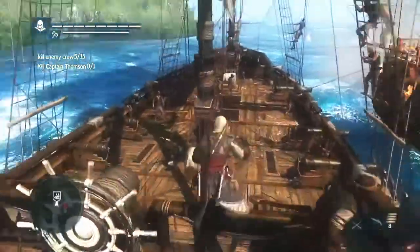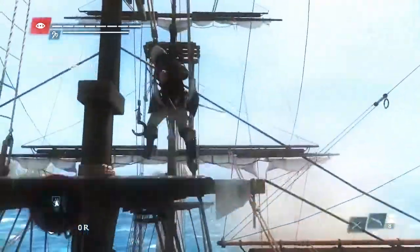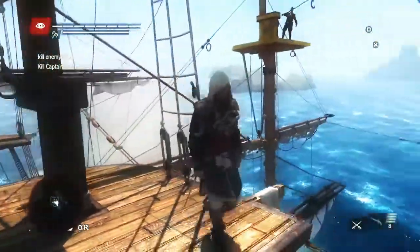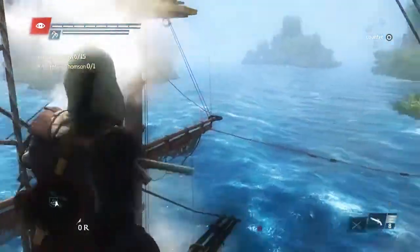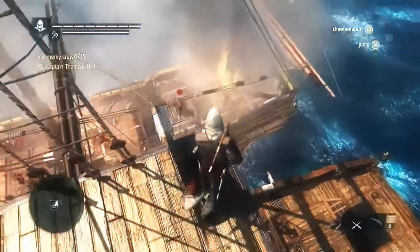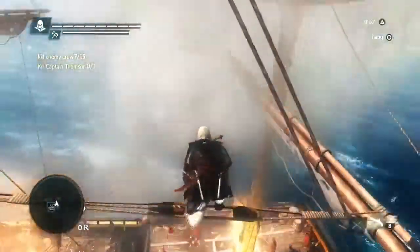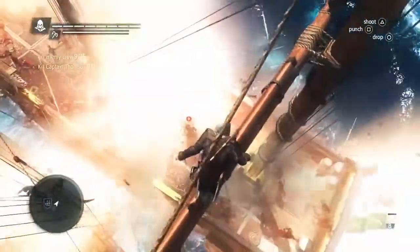Now we'll go for the captain using Edward's navigation abilities. Using the new pre-aim system, we have a dangerous enemy on the other side taking out our crew — we can easily take him out with a headshot. What we see here is that two ships have come together to create this 3D environment where, using your assassin abilities to navigate and be stealthy, you can take the advantage and get the kill by surprise.